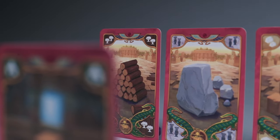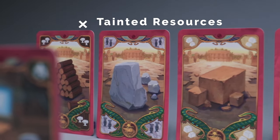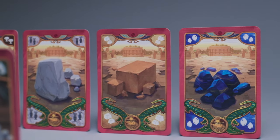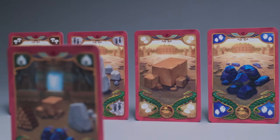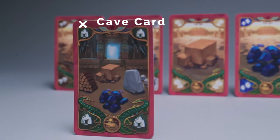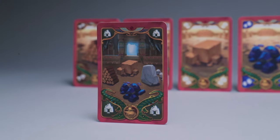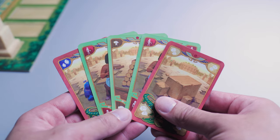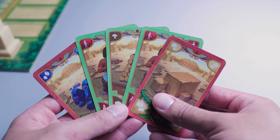Tainted resources mean you're going to place one amulet of corruption in your pyramid if you decide to use this card to build in the quarry. The benefit to these cards though is that they are worth two of their respective resources, but you cannot exchange this card for two standard resources. The cave card is a wild tainted card — it is worth one of any resource that you choose, but again at the cost of one amulet of corruption. It's also important to note that you don't want to keep tainted cards in your hand, because each one will count for one amulet of corruption at the end of the game.